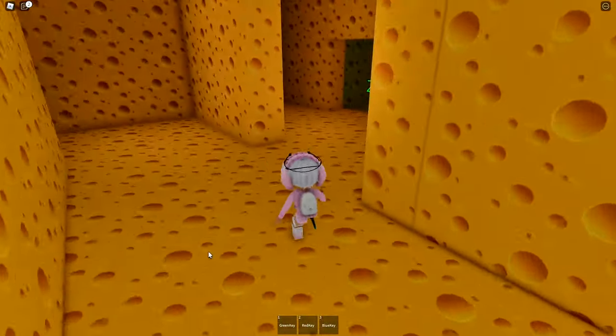Take a left — the rat really stays close to this safe zone area. The rat's on your left. Take another left — we're going over to where we found the green key. Take a right and climb up here, then take a right.